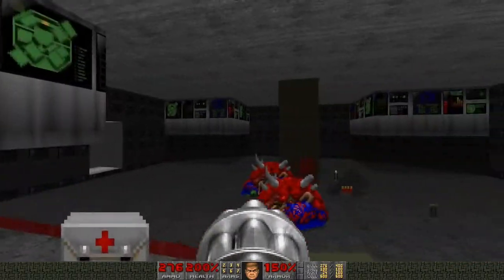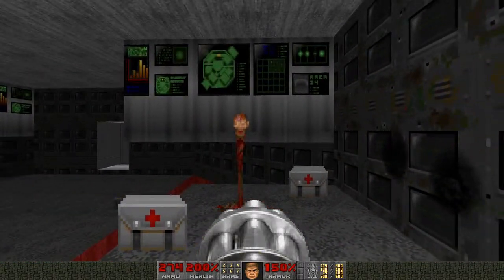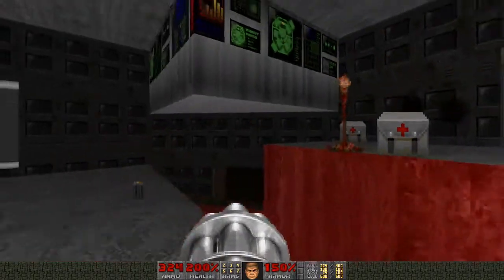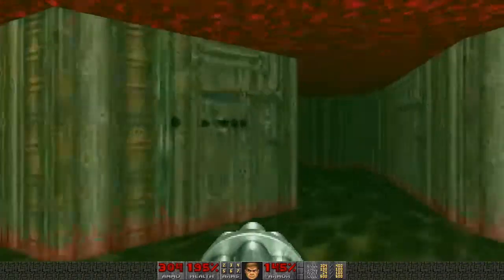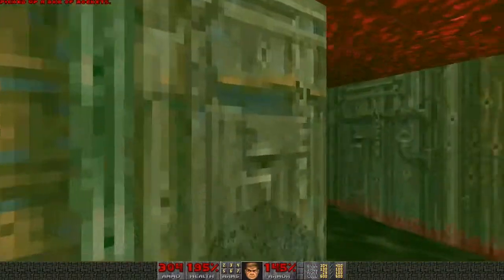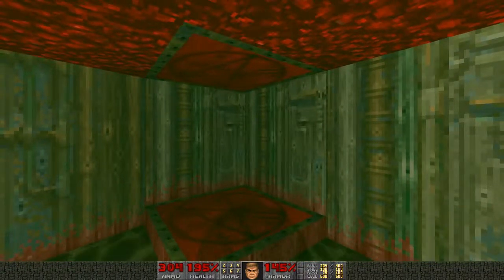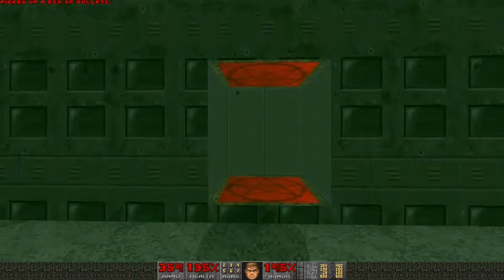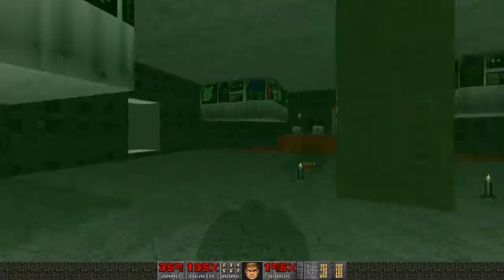One specter seemed to have teleported away — we'll leave him. When we step back into the room ahead, there's a lake of poison below. If I watch this wall it lowers down, so I need to quickly run down, grab the radiation suit, deal with a specter behind me, then move around the room picking up another radiation suit, partial invisibility, and lots of other goodies. The way out of here is a teleporter, which puts me back in the same room. Note that the box of bullets on the teleporter can't actually be picked up — walking into it would teleport you away rather than give you the ammo.